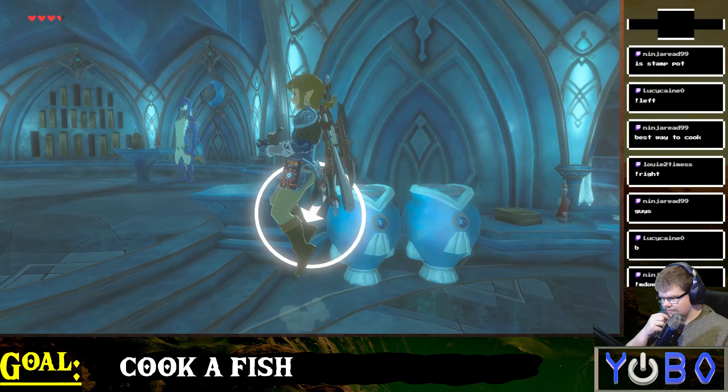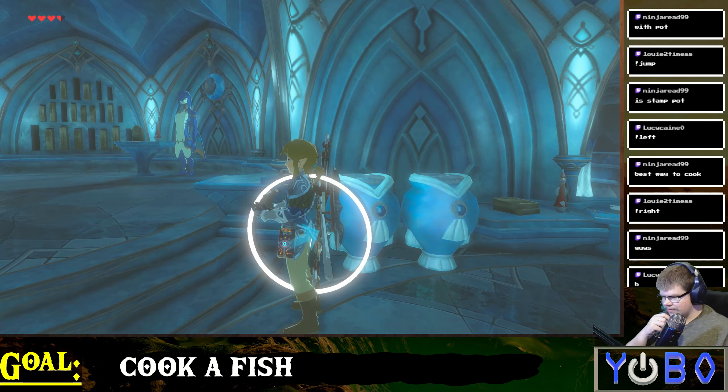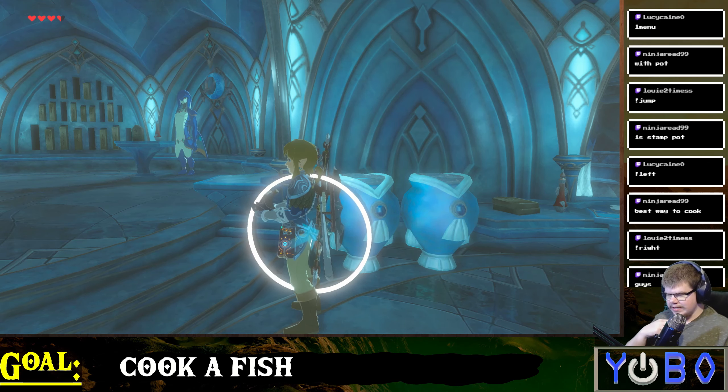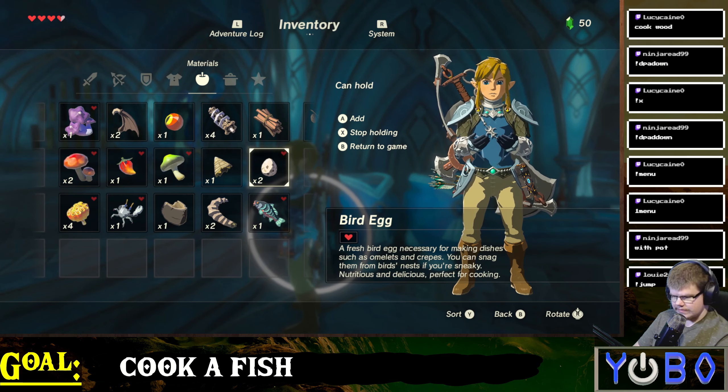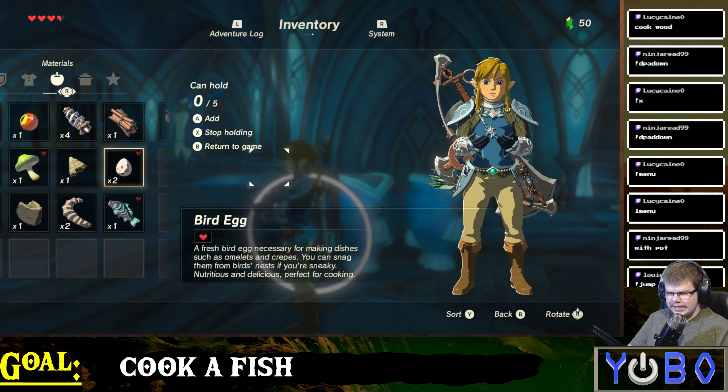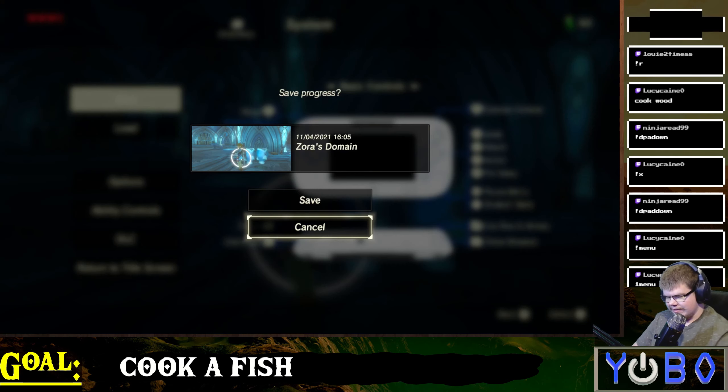We're running around the pot again, jumping also. I guess this is a good way to tenderize the food — run around the pot and jump a bunch of times. We're back into holding. We're going to save the game now, apparently.